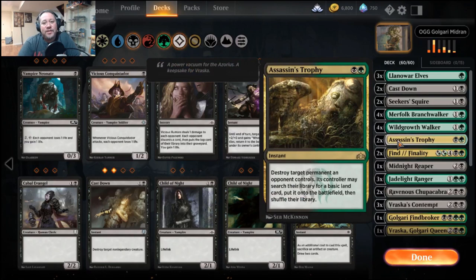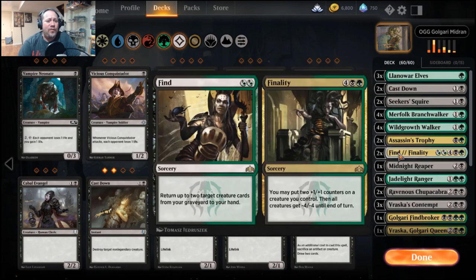Assassin's Trophy — I'm only running two, not because I don't have four. I love that it targets any permanent on the board: planeswalker, enchantment, anything driving you crazy. The trade-off is giving your opponent a land, but if it gets a Teferi off the deck I'm willing to trade. Two Find//Finalities — I'd really like to bump this to three but haven't gotten around to it. With Ravnica Allegiance coming out in a couple of weeks, I'm saving all my gold so I can open a ton of packs when it releases.